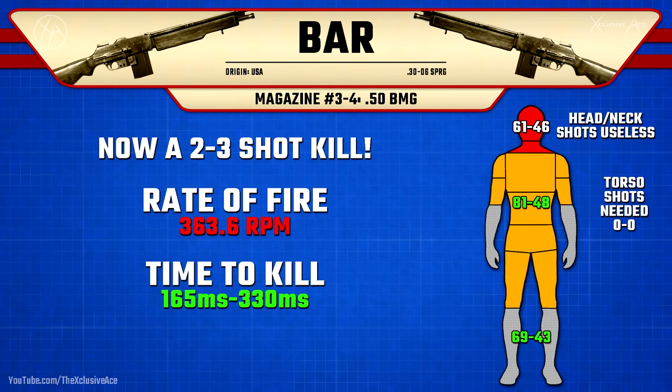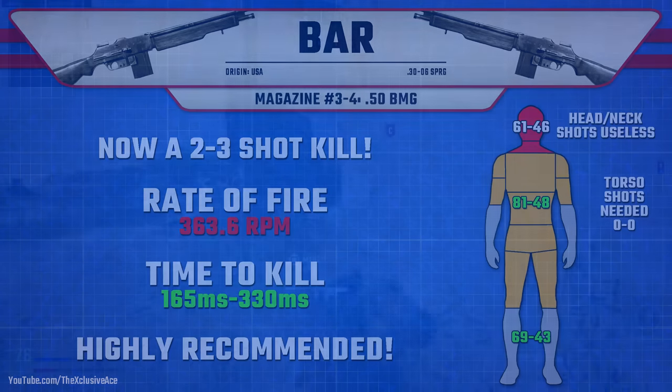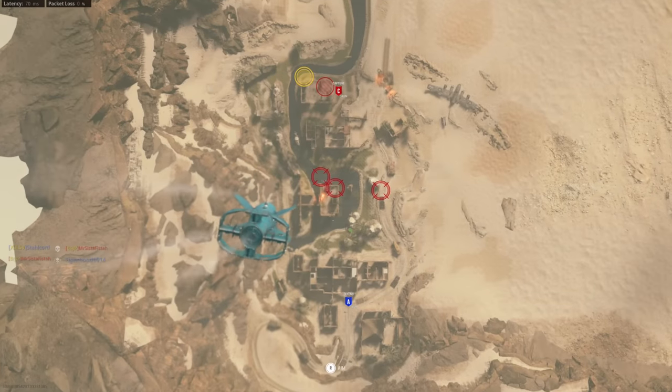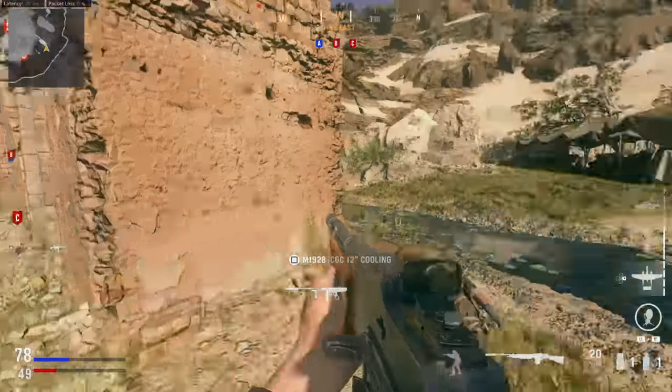As for 50 BMG — the third and fourth magazine attachments — this makes it a two-to-three shot kill anywhere in the body. It doesn't matter if it's the toe or the chest: two-shot kill up close and a three-shot kill beyond 77 meters, which you're just not going to find practical lines of sight to consistently. This does noticeably decrease fire rate to 363 rounds per minute, so it's less forgiving for missed shots. But if you're confident with your aim, you're putting people down in 165 milliseconds no matter where you shoot them — insanely powerful. I highly recommend using the 50 BMG attachments once you unlock them, even though it takes a long time, around level 53. Once you get there, this immediately turns the BAR into a top-tier meta gun.